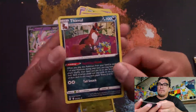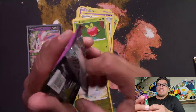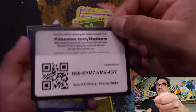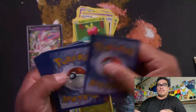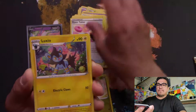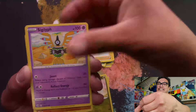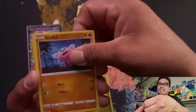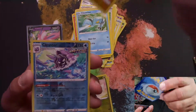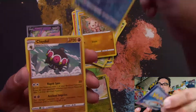Reverse holo going into a Thievul for our rare. Fusion Strike — can we get that alt Gengar card or alt VMax Gengar? Energy, Power Tablet, Luxio, Schoolgirl, Stonjourner — always had trouble saying that — Stufful, Growlithe, Clauncher, Manky. These cards feel almost like reverse holo. Going into a Claydol.